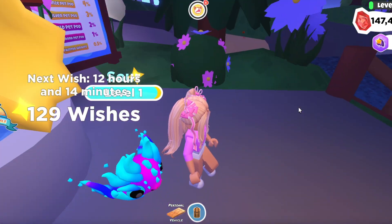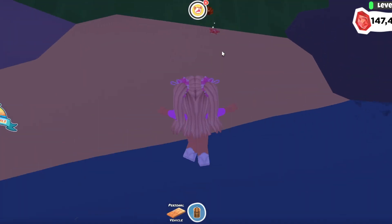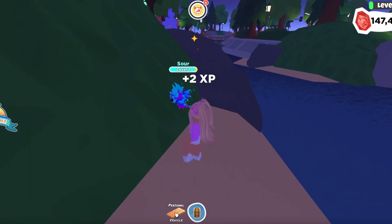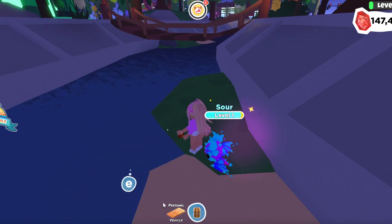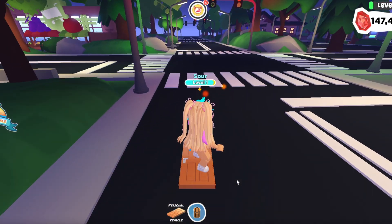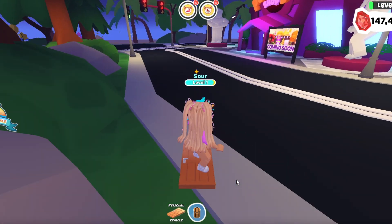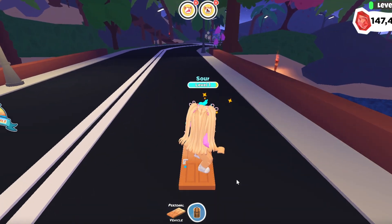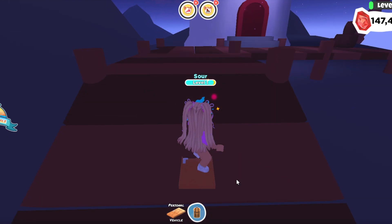The next thing that could definitely help you is collecting the little starfishes and seashells around the map. Even if you won't sell them immediately, they will be in your inventory for you to sell later on. Just remember to actually sell them, because these seashells give you money and if you never sell them, that's a lot of money going to waste.